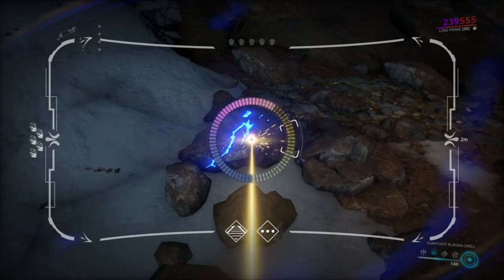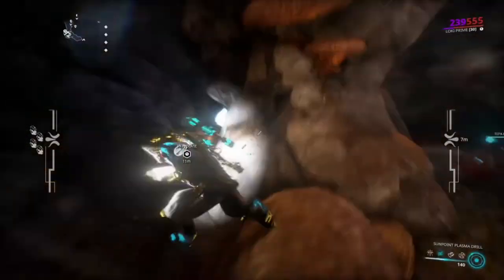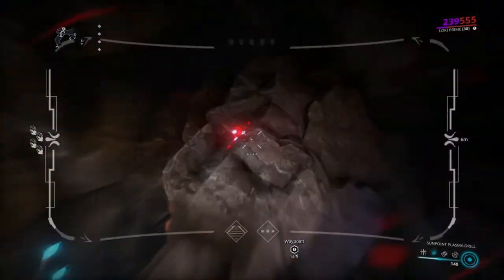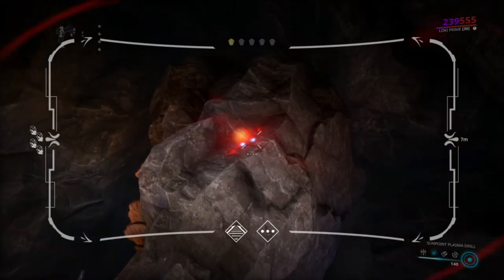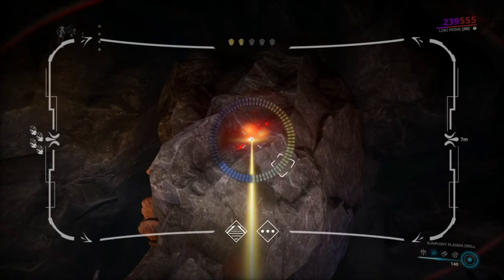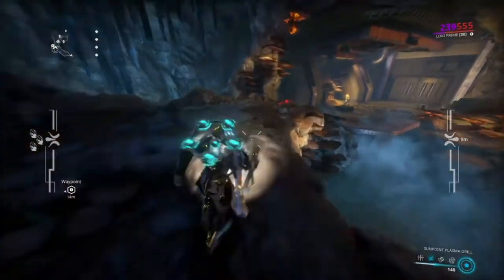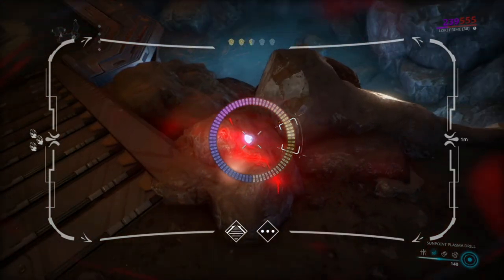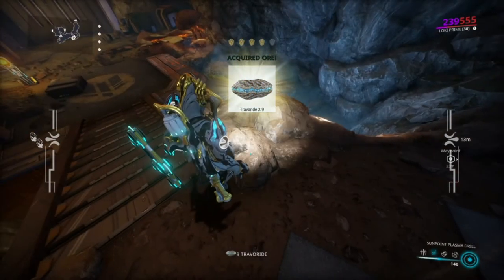After you get the outside ones, go enter the inside, and inside there are also several nodes where you can get Travocite as well. They are kind of hidden, and there's also a secret one right in front of the door inside. You are also getting some rare stuff as well — it's not just Travocite — but yes, we got Travocite right now.